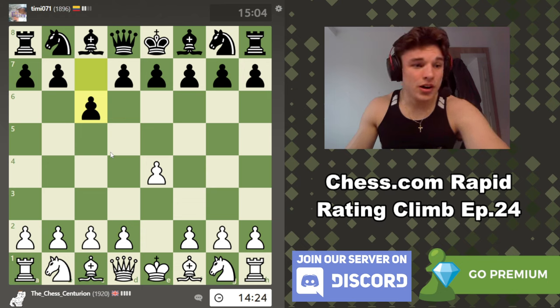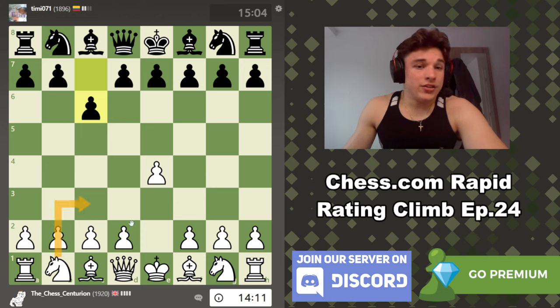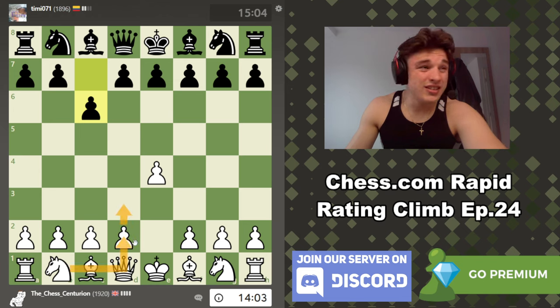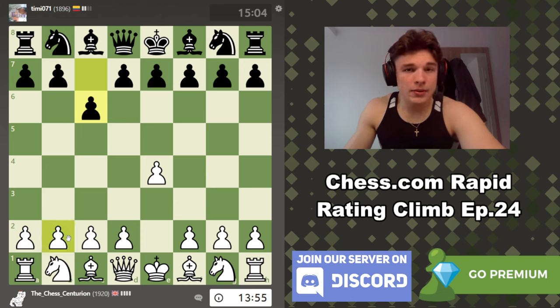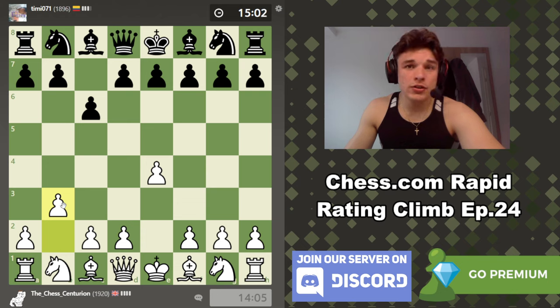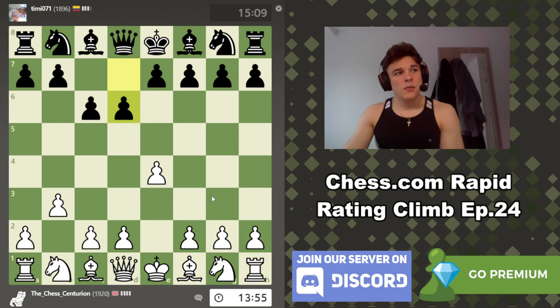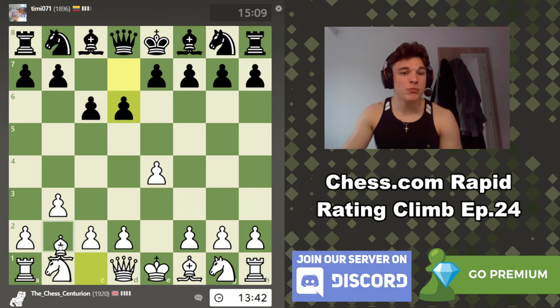We're facing the Caro-Kann defense, one of my favorites from the black side. There are many ways to play against the Caro — knight c3, d4, knight f3, or the Breyer with d3. We're going to play an offbeat gambit line starting with pawn to b3. The idea is to play bishop b2 and after d5 gambit the pawn. However, our opponent goes d6 instead of d5, maybe a mouse slip or a Modern Defense setup.